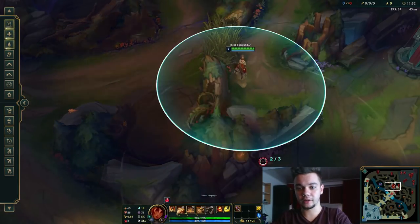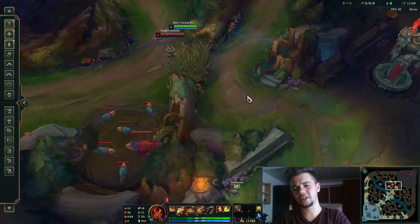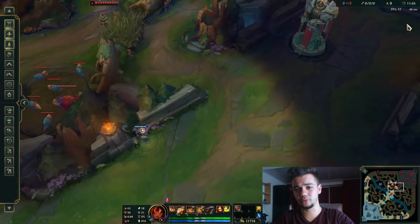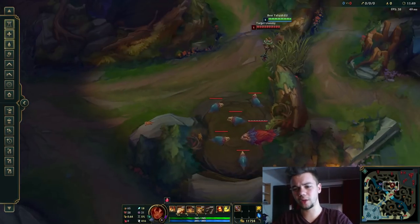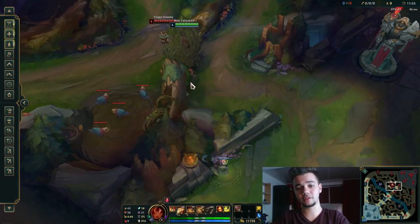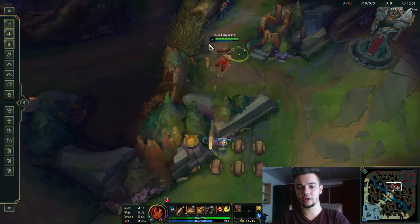So I go here, I ward this, and usually I have a vision ward or I try to be certain there are no wards here. Usually when they get Baron or invade or play around this zone, they don't come all the way around, so you will usually have this patch free — but you can buy a vision ward if needed. When they come and are around here, you just boop and do that, and you got a free kill.